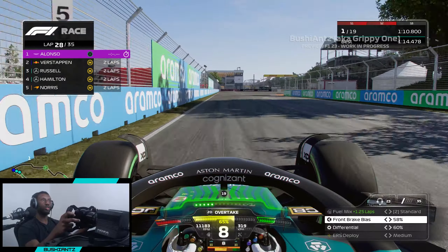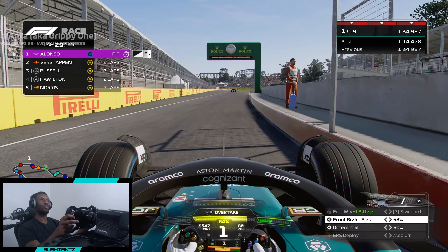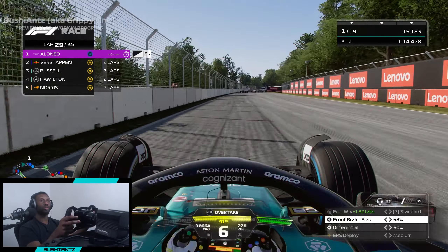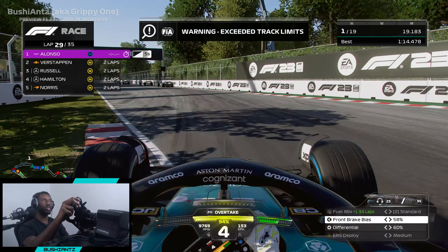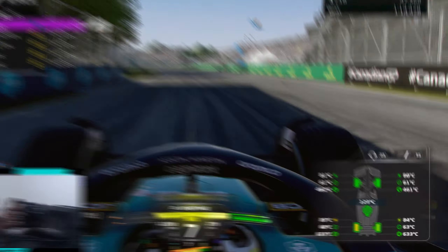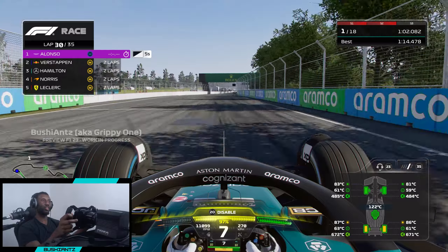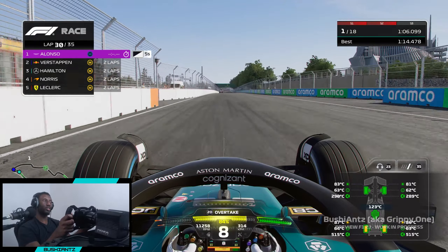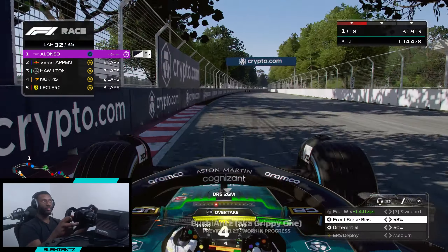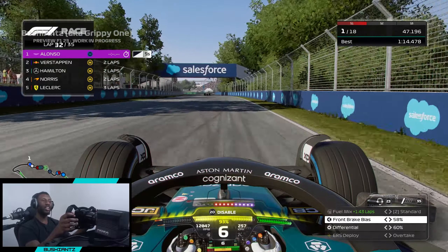That's our stint on the intermediates done. We have one final tire - the full wets - and we pick up a five-second penalty for speeding in the pits. We're still ahead of most of the cars we lapped. These full wets are going to be the toughest tire because they'll overheat very quickly. It's only been two laps and my rear left is already overheating. These next five laps aren't going to be pretty, but we can probably still lap Verstappen for the third time.